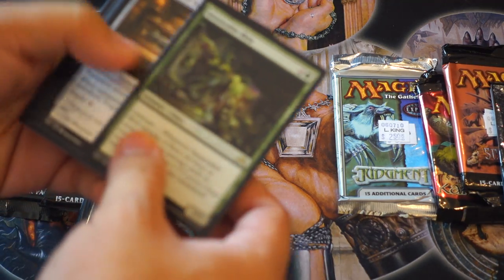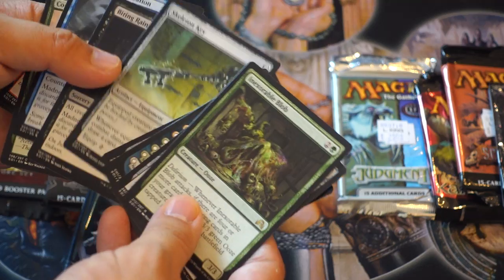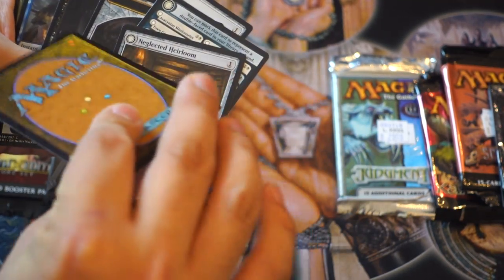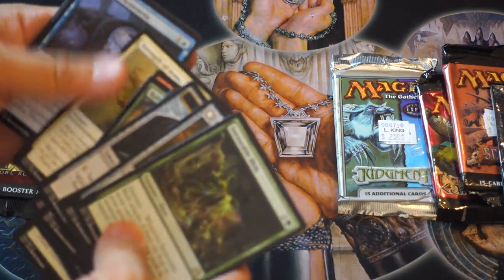Next, Shadows Over Innistrad — this one does have the rare but it's kind of out of order. It has more uncommons than it should. The flip card is uncommon, that's why. So this is just a regular pack.